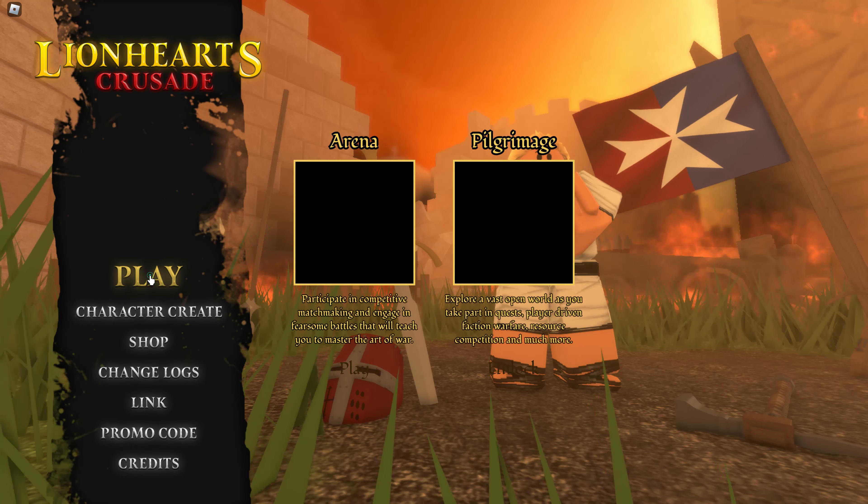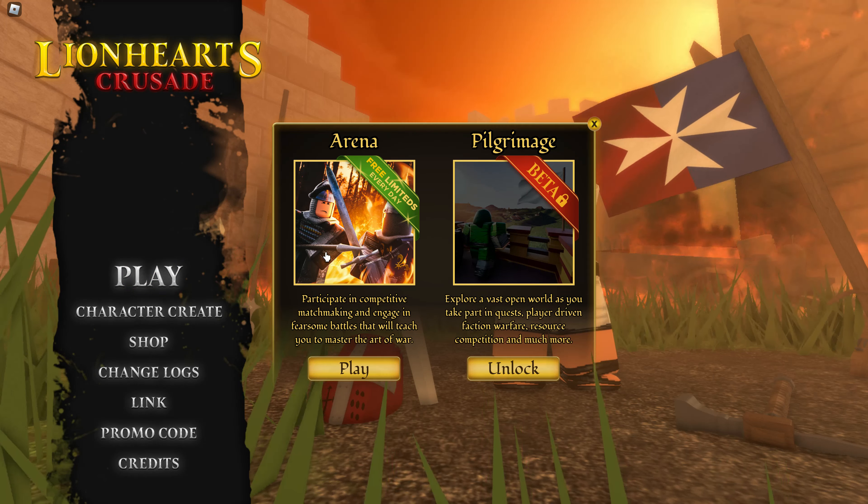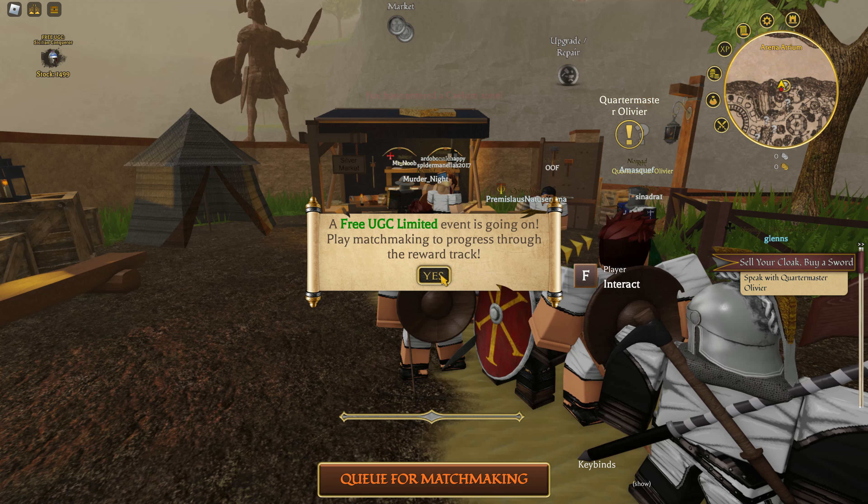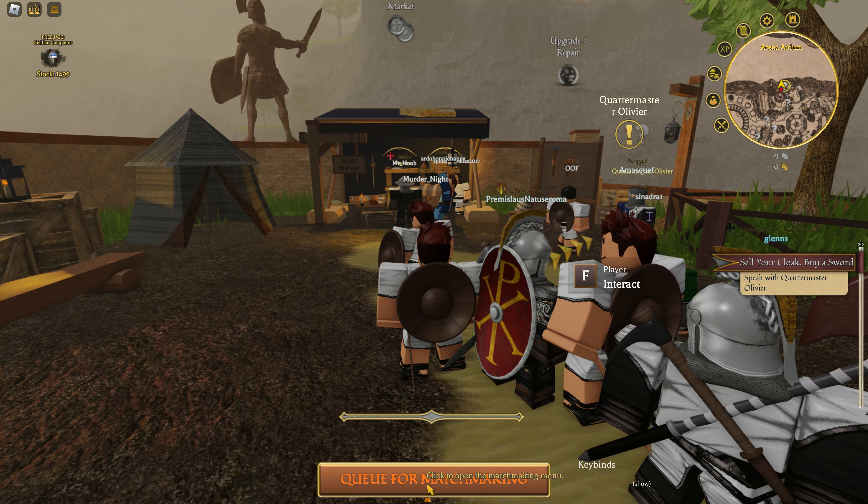When you go into the game, press the play button. The left side right here says 'free limiteds every day' — you want to play that one, which is the beta, the Crusades part.